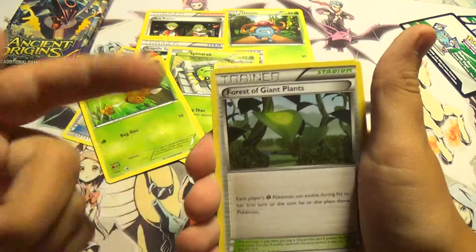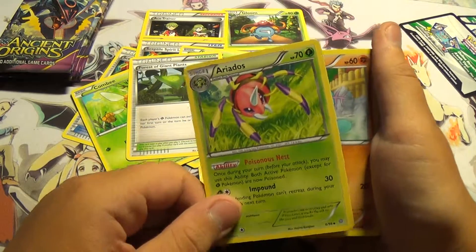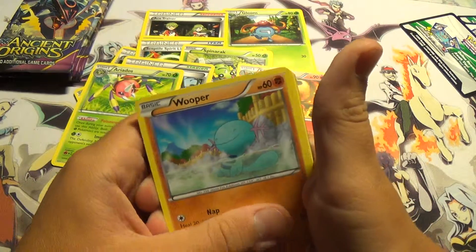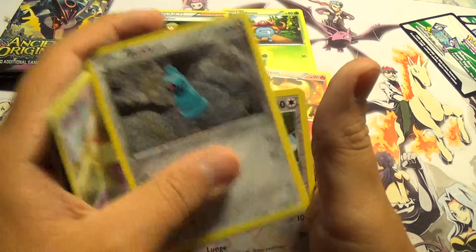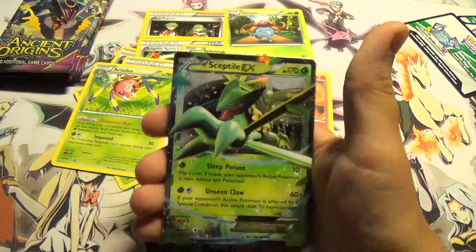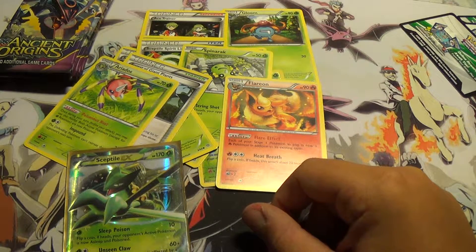Flareon! Broken Vine Bays — or Forest of Giant Plants. Broken Vine Bays sounds so much better. Spinarak. My brain is really hurting — we had three tests in school. Gummy, Wooper, Gummy, Malamar, Baltoy. Reverse and an EX — yes! Sceptile! Bam! The best one. The one I'm looking for the most is Sceptile and Mega Sceptile, so that's just great.